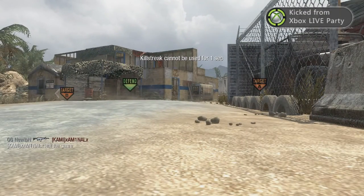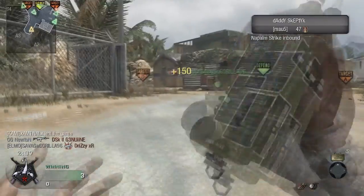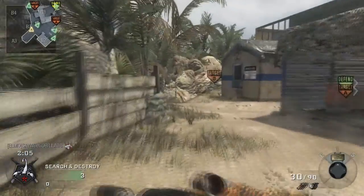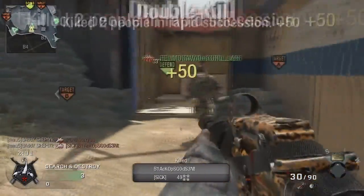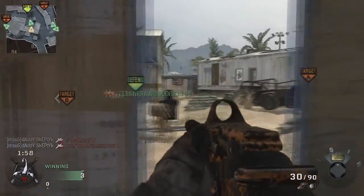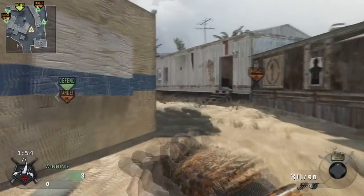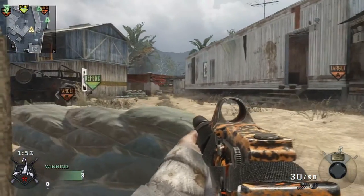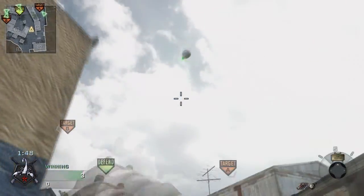The gameplay is coming up to an end right about here, and I get a double kill with a Napalm Strike, and it's pretty stupid — you see how it said wait 13 more seconds. I think it was in a recent Search and Destroy match I played earlier today where this guy spawned and his RC car could go right away, and I don't get how my Napalm Strike couldn't go.